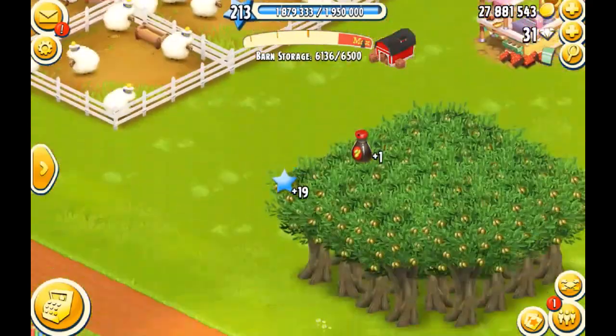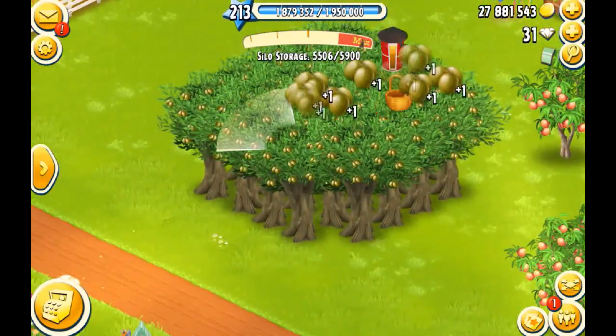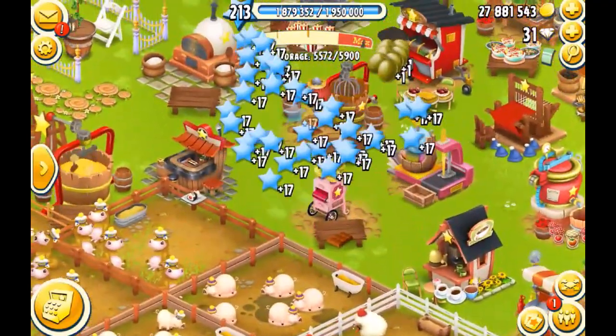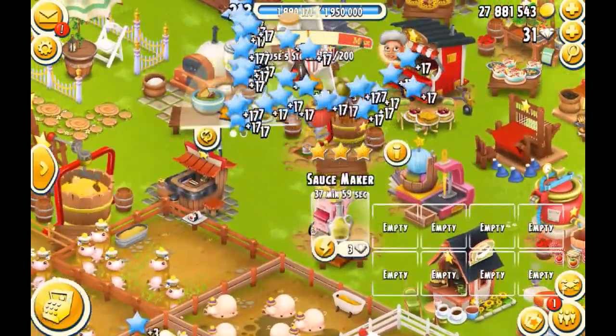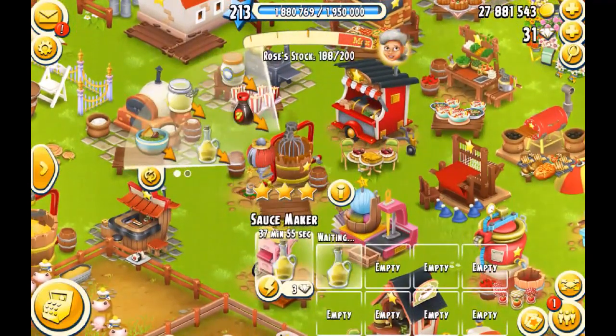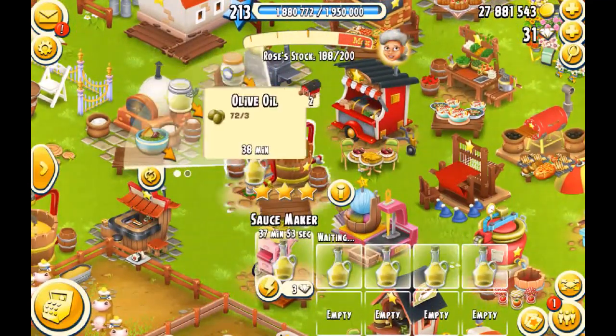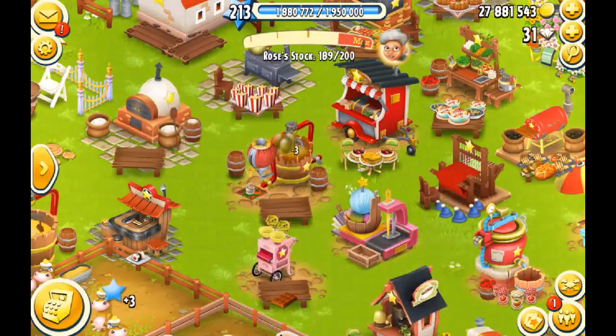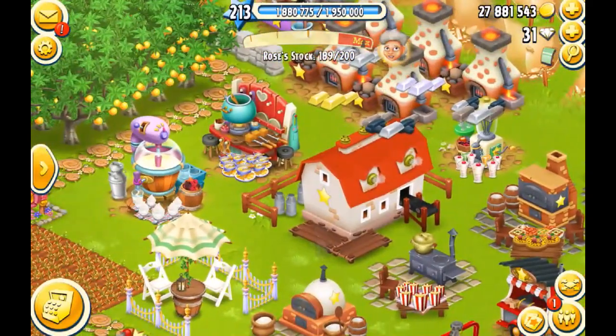Let's make some oil, but we need to collect some olives first — let's collect that. I'm gonna come to the machine and put a few there. I'm gonna make nine because I've only got two. Maybe I had a few on my baby farm, but I think I made a mistake over here — I should not have done that.